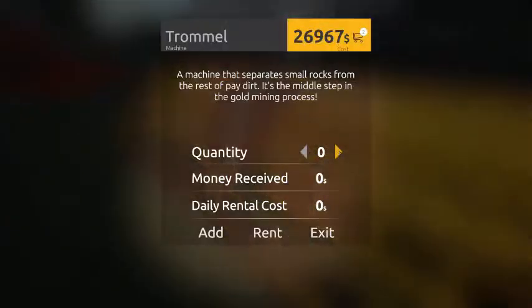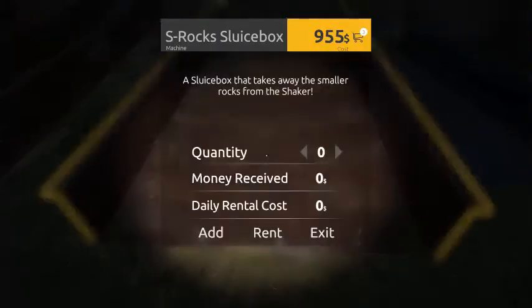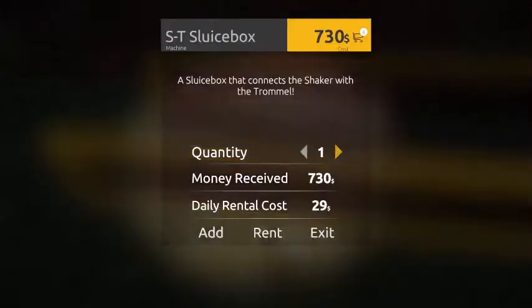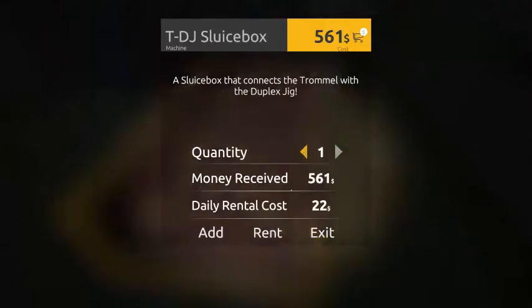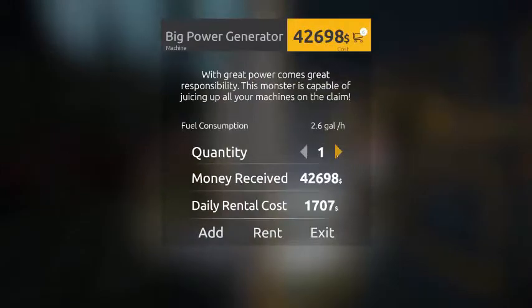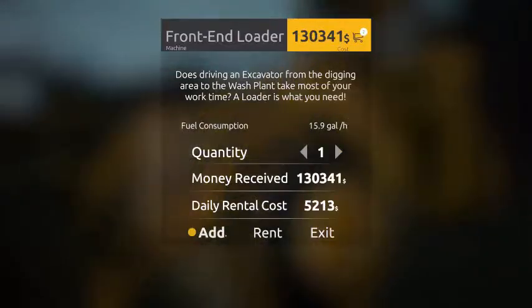It wants us to buy the trommel — that's about 27,000. Then you're going to need some sluice boxes: the S-Rock for 1,000, you'll need one of those. If you're going to have two duplex jigs or anything higher, you'll need two of the T-DJ sluice boxes for 500. Then we're going to need the big power generator — add one. And a front end loader, which is going to cost us 130,000 — add one.